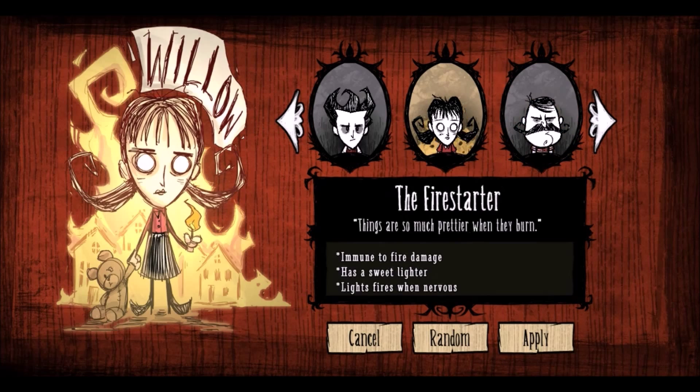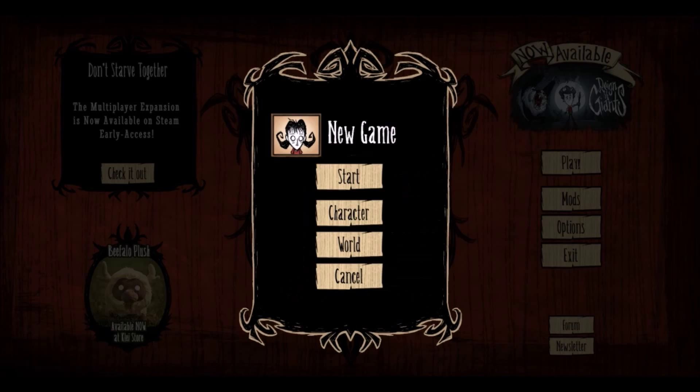For this one I think we're going to be Willow the fire starter, because she's pretty cool to start off with. I love the fact that she's actually immune to fire damage, which is really really helpful.